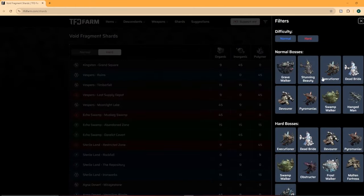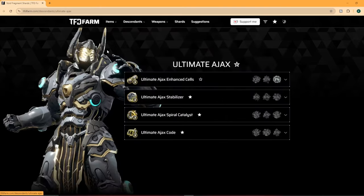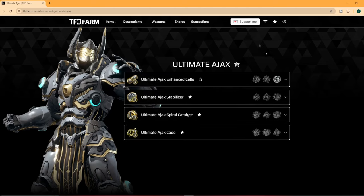So if we open the filter settings, we'll deselect hard and leave everything else selected. If we close out of this and go to Descendants, back to Ajax — these are all grayed out except for this one, which means you can't get any of these others under normal mode. So that's a cool little option to filter out and see exactly, depending on where you're at in the game, whether or not you can get certain items.